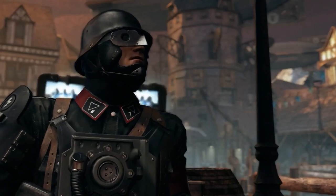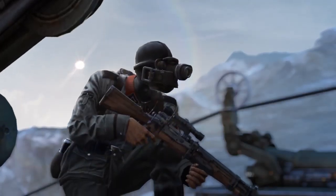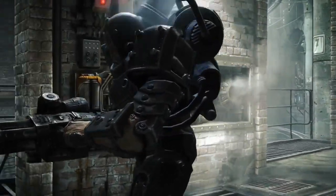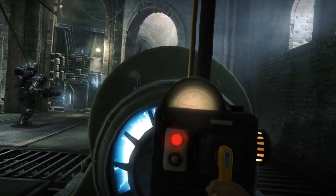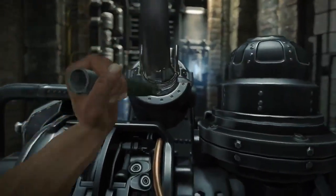Set in the 1940s, two decades before The New Order, The Old Blood is overrun with a heaping helping of retro Nazi goons. One that you'll meet is this early prototype super soldier who's tethered to a power source. You could try to sneak by, or you could find the power source, turn it off, and rush in to take him down before the power comes back up.